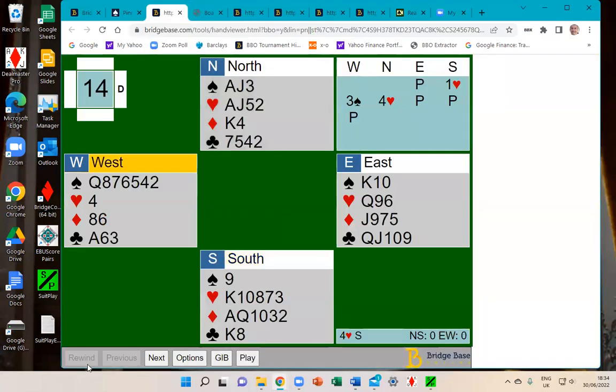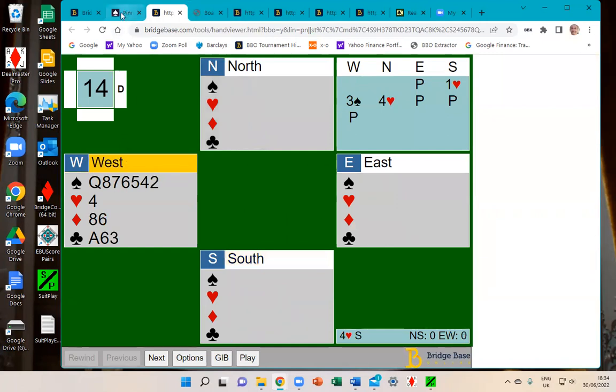I'm going to start with a question on choosing an opening lead. South opened one heart, you as West over-called three spades — that's a pre-emptive overcall — and North bid four hearts. This is very similar to how the auction went at nearly all the tables. I'm going to launch a poll: what would you lead on this hand?